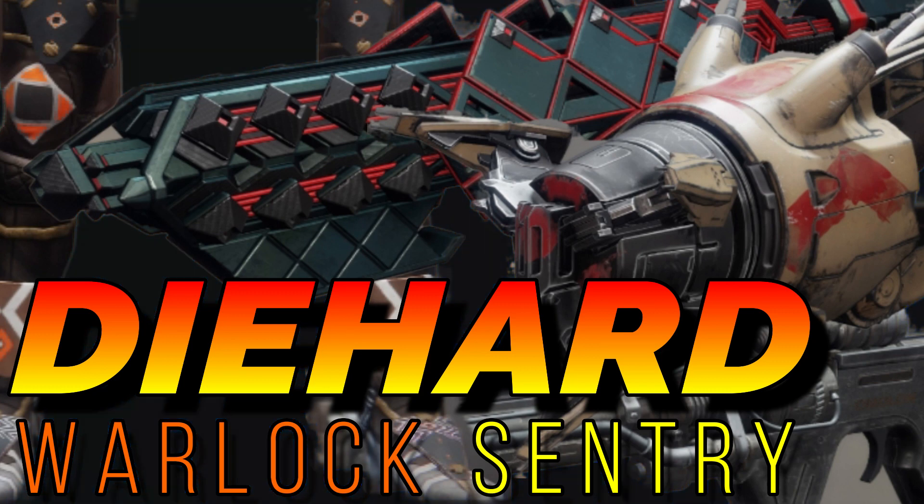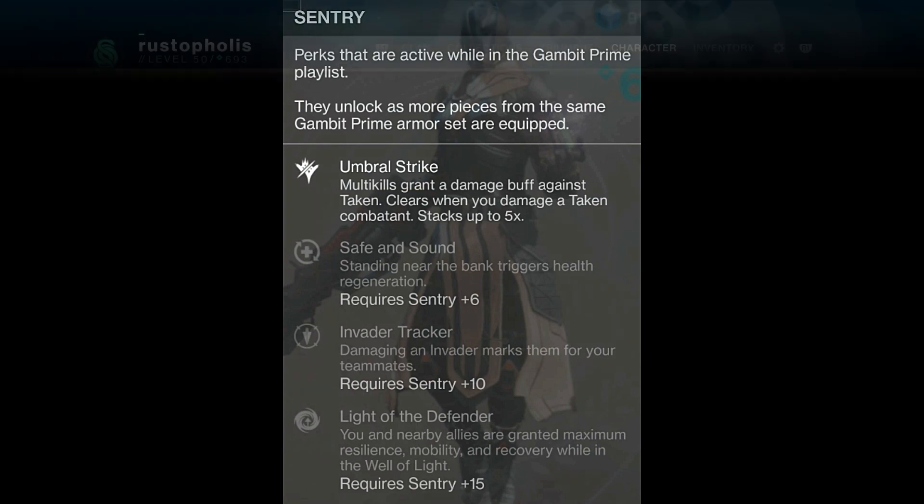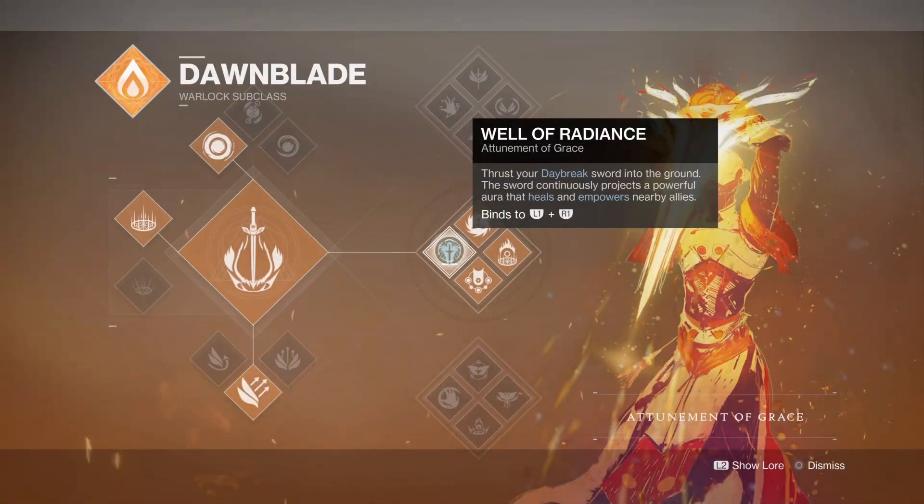If you're coming from another role such as the Reaper over to the Sentry to check this build out, let's go over all the perk options we have with the armor. Umbral Strike multi-kills grant a damage buff against Taken, clears when you damage a Taken combatant, then it stacks up to 5 times. Safe and Sound starts the health regeneration process when you're near the bank — that's pretty beast, and it's also a primary focus with the build. We have Invader Tracker: you damage the invader and now the whole squad can see. And then Light of the Defender: max stats and the Well of Light doing damage. Well of Radiance is what this build is based around.